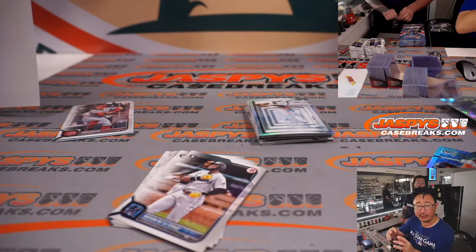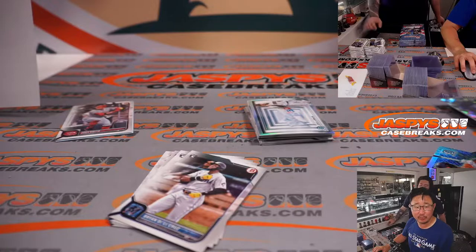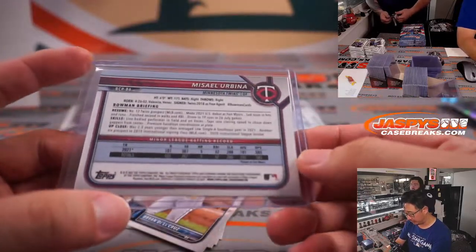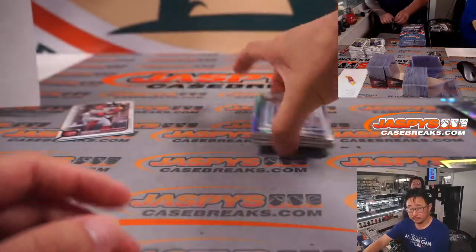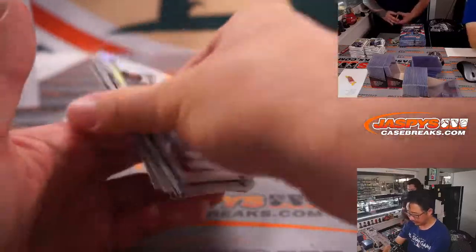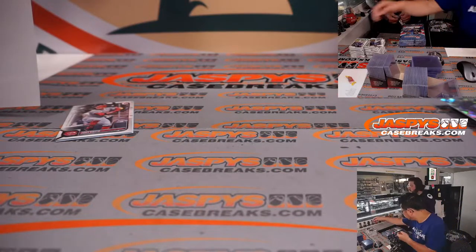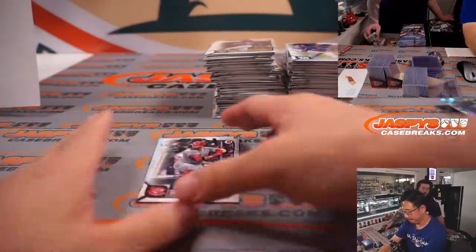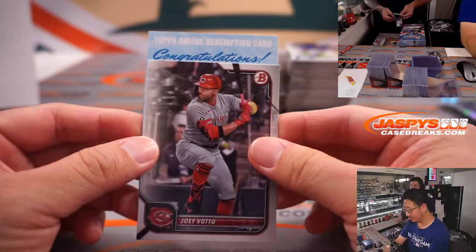Rockies beat the Nationals 9-7, Brewers beat the Reds 10-5, Twins and Orioles just got started — bottom of the first 0-0. Top 12 Twins prospect right here. Byron Buxton looking like an early MVP frontrunner — he got banged up halfway through April and came back incredibly strong. Twins are 15-10. I can't think of a guy that took longer to get to the level people thought he'd reach than Buxton — I remember him in 2014-2015 as the number one prospect.